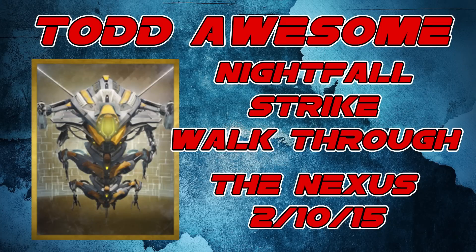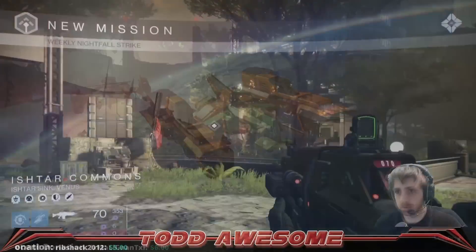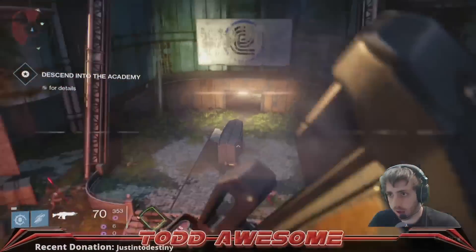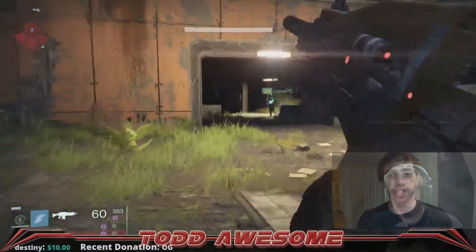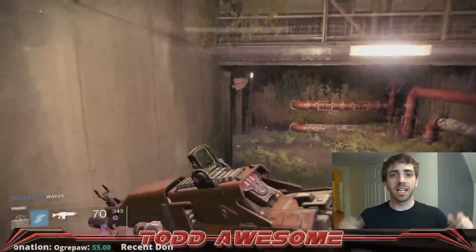What's up, Internet? I'm Todd Awesome, and I'm going to show you through this week's Nightfall. This week's Nightfall is the Nexus, and the modifiers are Epic, Angry, Juggler, Voidburn, and of course the Nightfall. So if everyone dies, everyone is returned to orbit. Let's do it.